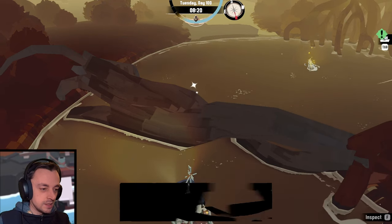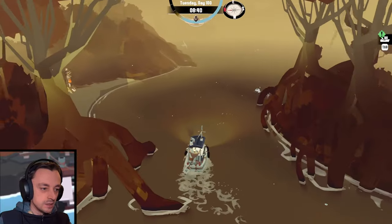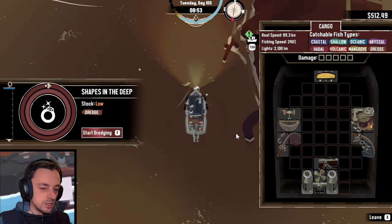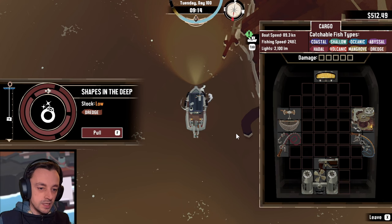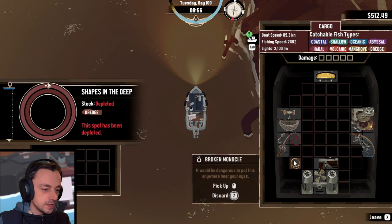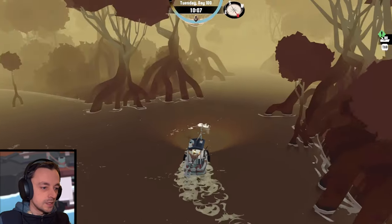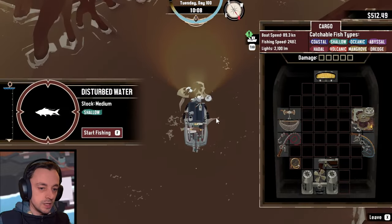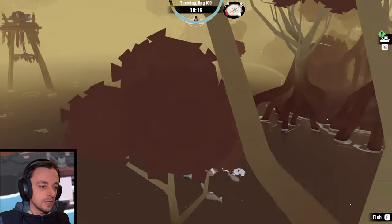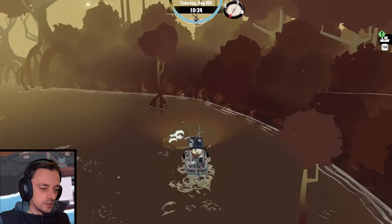There's something here — it's a ring, a random thing. That's what we should be getting — it's a spyglass, or a monocle I guess. We can get some fish here, so let's do that. That is not one of the fish I need, so I'm not going to bother with that for now. Obviously we need the fish I need rather than the fish I don't need.